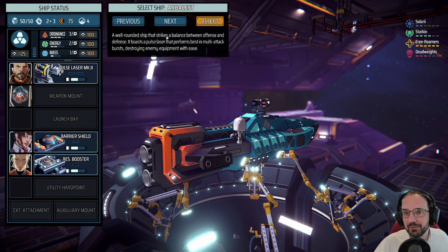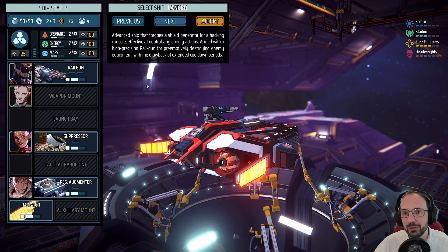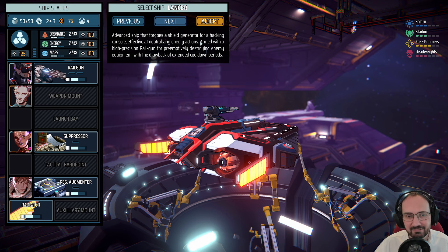We will begin a new run. The first thing we have to do is choose one of three different ships. The Arbalest is a well-rounded ship that strikes a balance between offense and defense, with a pulse laser that performs best in multi-attack bursts, destroying enemy equipment with ease. The Marauder trades precision for sheer firepower, overwhelming foes with hull-shredding attacks. The Lancer is an advanced ship that foregoes a shield generator for a hacking console, with a high-precision railgun, but with extended cooldown periods. I played the Marauder last time, so let's go with the Lancer.